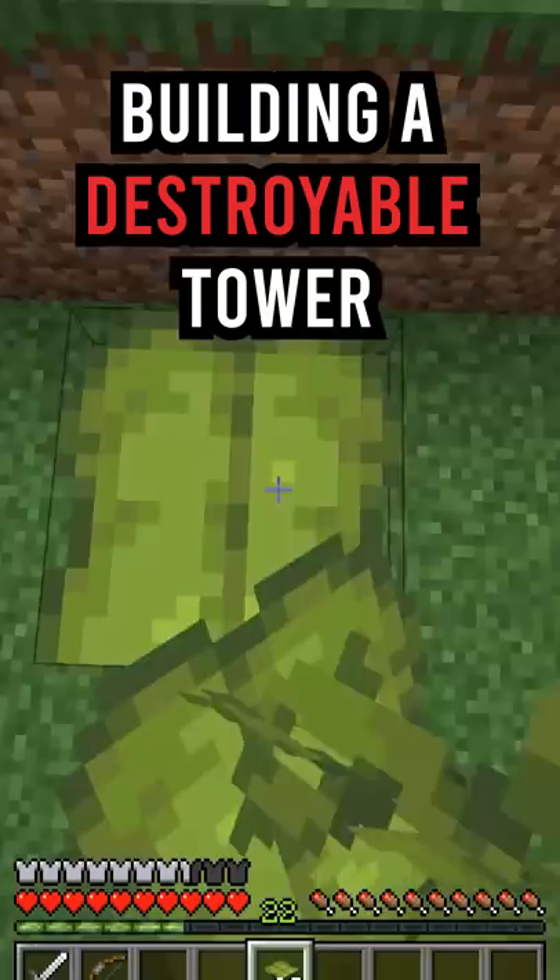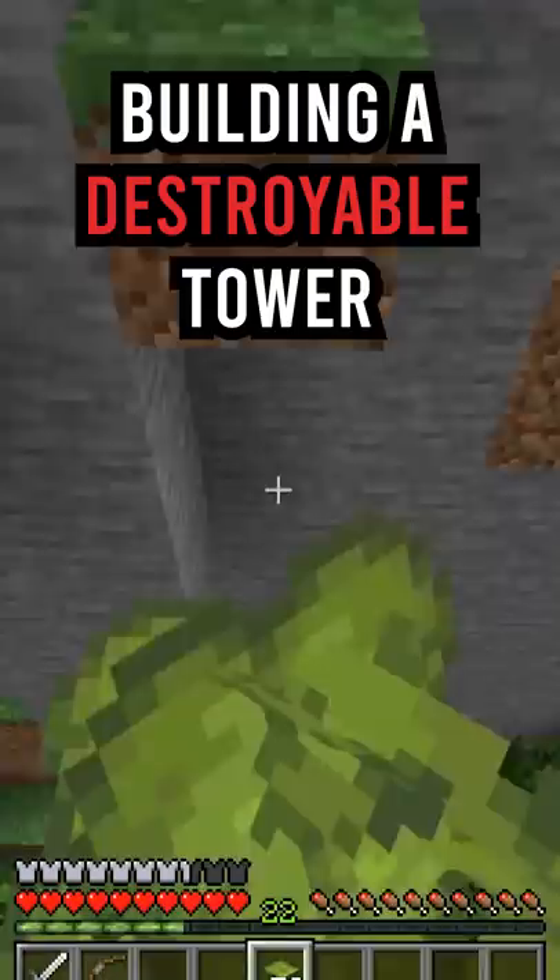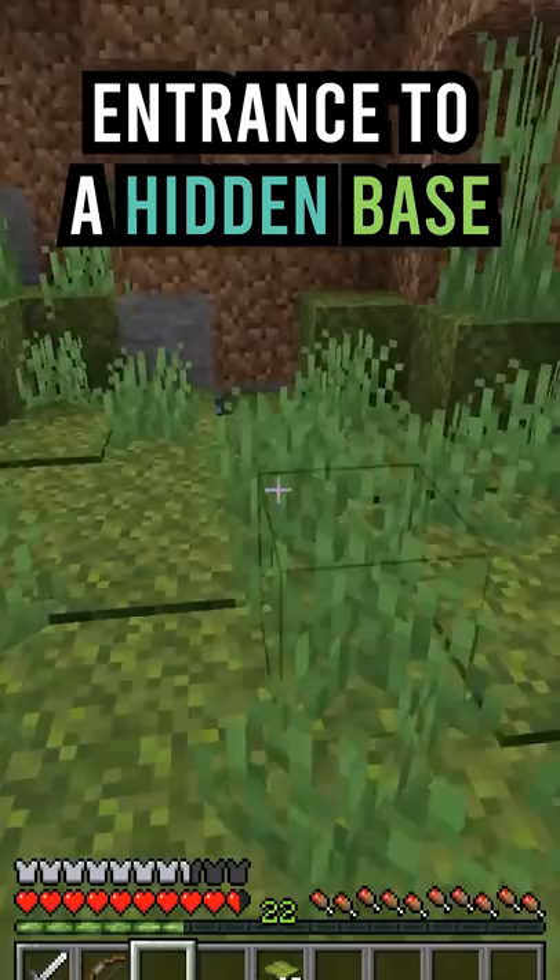If you need a quick escape, you can quickly build up a tower with drip leaves, and the best part about this is that once you get to the top, you can quickly destroy the whole thing.